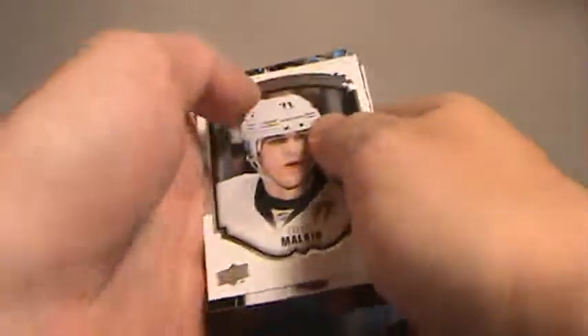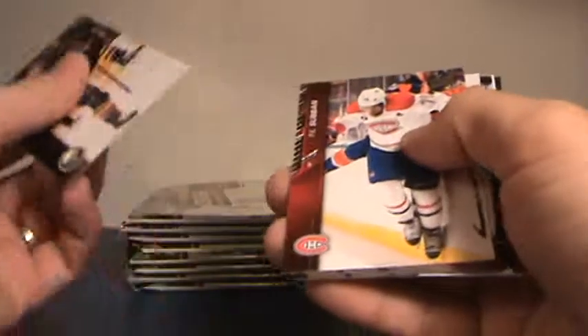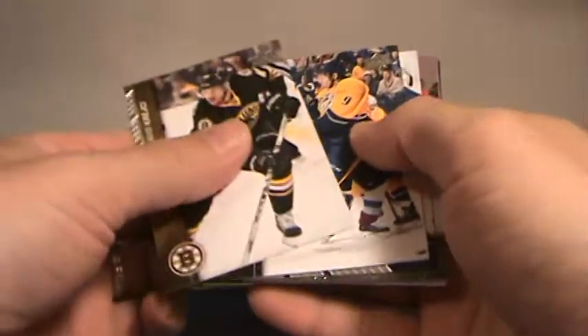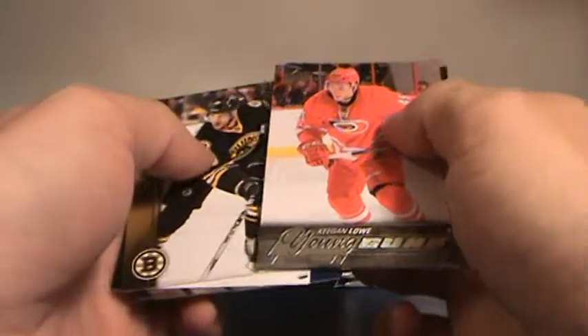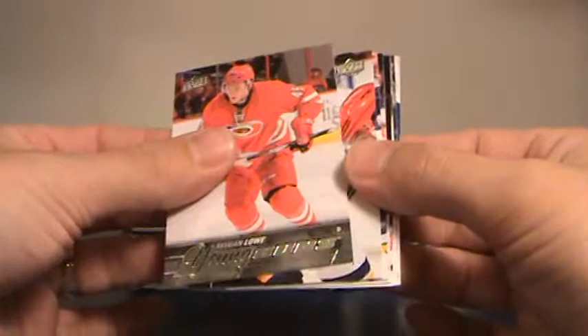Portrait. Evgeni Malkin, Pittsburgh, with base. Keegan Lowe young guns for Carolina — Dominic. That's one young gun, five more hopefully.